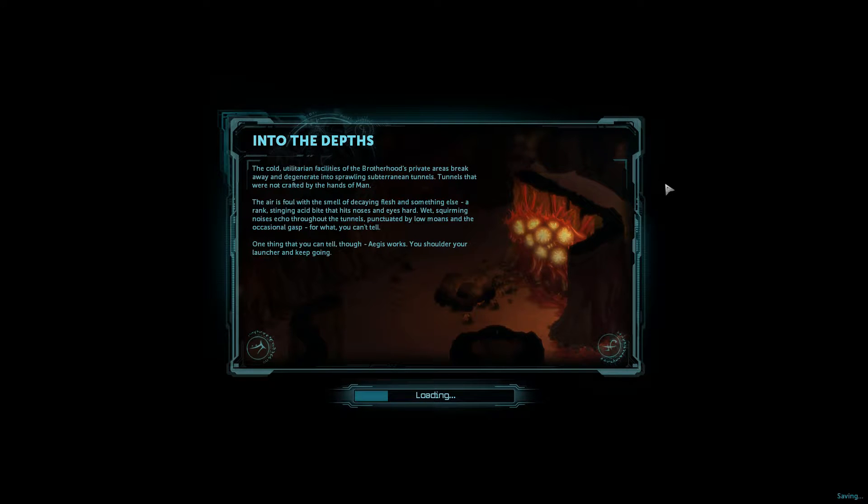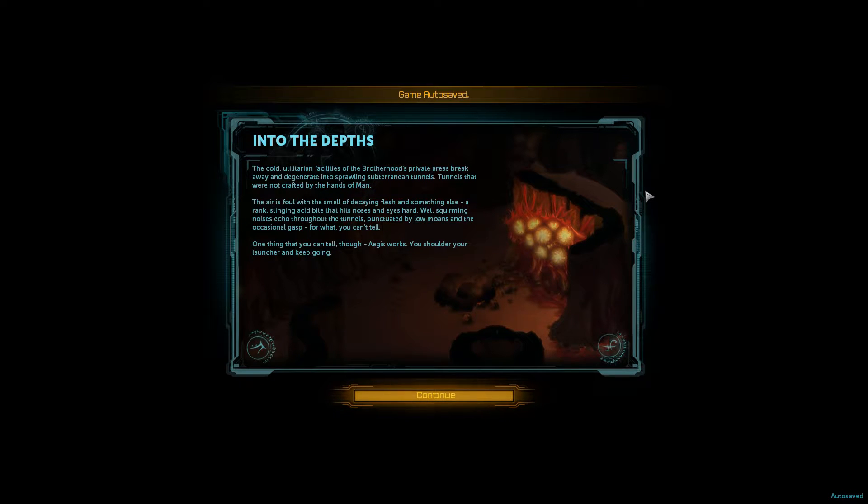Into the depths - the cold, utilitarian facilities of the Brotherhood's private areas break away and degenerate into sprawling subterranean tunnels. Tunnels that were not crafted by the hands of man. The air is foul with the smell of decaying flesh and something else - a rank, stinging acid bite that hits noses and eyes hard. Wet, squirming noises echo throughout the tunnels, punctuated by low moans and the occasional gasp. You shoulder your launcher and keep going. Alright, so it sounds like we're in hell - cool, let's do this!